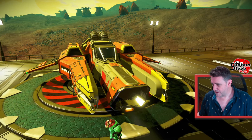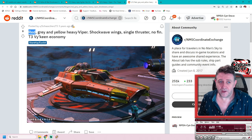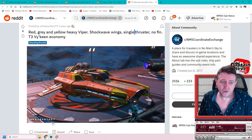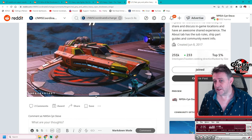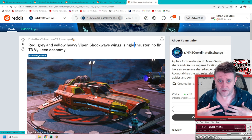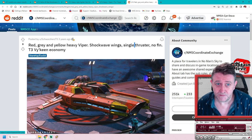You have to put everything in the titles like the community has done. Have the colours — though this one says red but it's clearly orange. You need to put in the configuration: heavy Viper, shockwave wing, single thruster, no fin, etc., and add 'starship' and 'Euclid' as the tags. Make sure you've got the portal code — that's pretty much all you need. People will put comments on saying thank you. So why not get involved in ship hunting? Share your finds — even if you don't use the ship yourself, other people might. You can also post multi-tools, pets, and all sorts of finds.